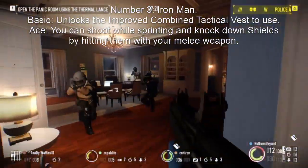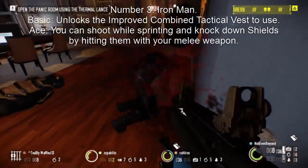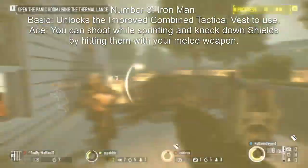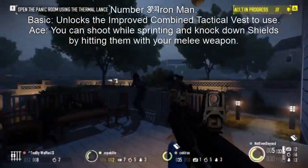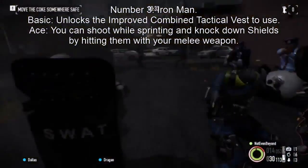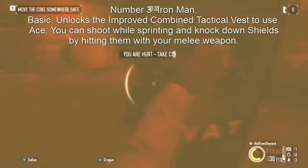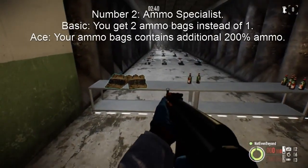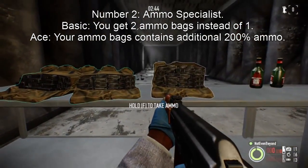Number 3: Iron Man. You can't be an Enforcer without your armor. Iron Man is a skill that unlocks an improved combined tactical vest. This vest will make you absorb a lot more bullets than your common or combined tactical vest. You're going to be very slow and suspicious, but it's worth it because you're a tank. If you ace Iron Man, you can run and gun and knock down shields with your powerful strength — handy for those shields you can't get around. The running and gunning can be useful sometimes, but most of the time you won't use it.